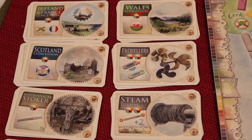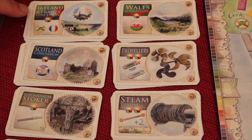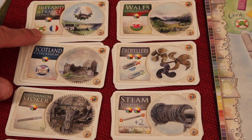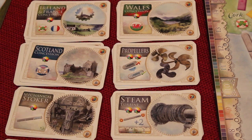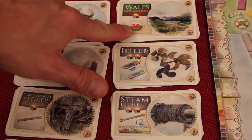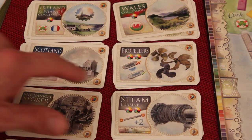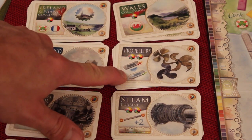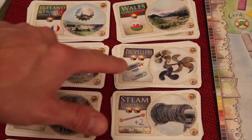This is where the wilds come in — because at the beginning of your turn, you can turn in wilds to buy one of these technology cards that help you do things. For example, this is the Ireland and France Concession: turn in one wild and you can now travel not only from England to England, but England to Ireland and Ireland to France. Now I can go to three regions. This one lets me go to Wales. Here I can now go to Scotland.